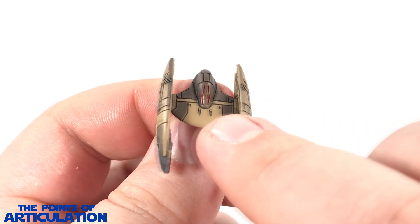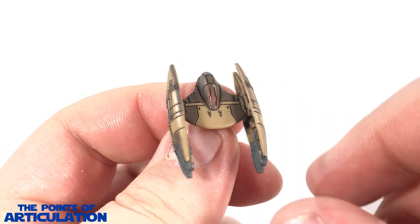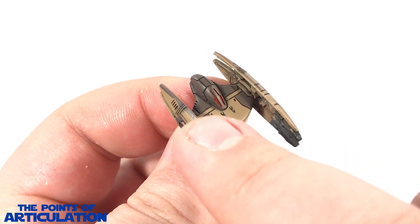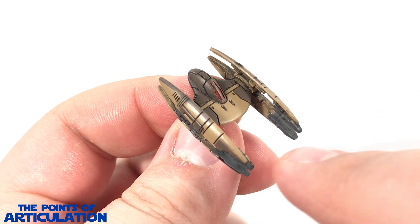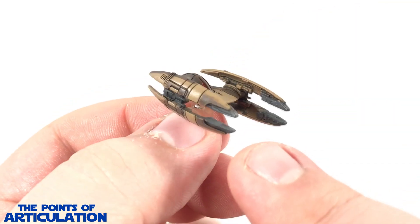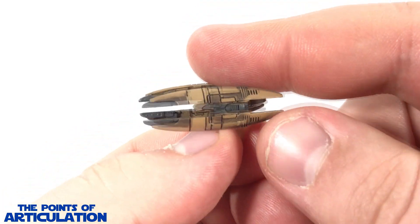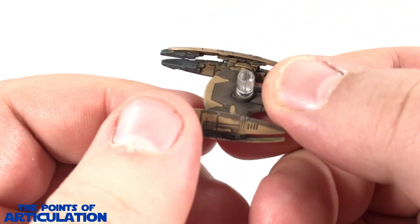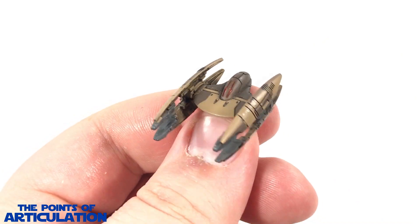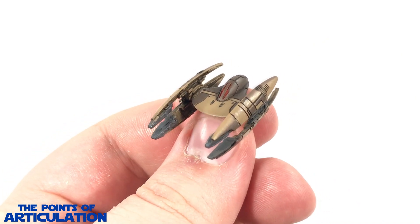And finally, you guessed it — blackwash, filling in all this beautiful line work, recesses, and little modules, really adding life to this little model. All in all a nice paint job. Now let's put this baby back on the stand, compare it to some other ships, and then we'll be done.